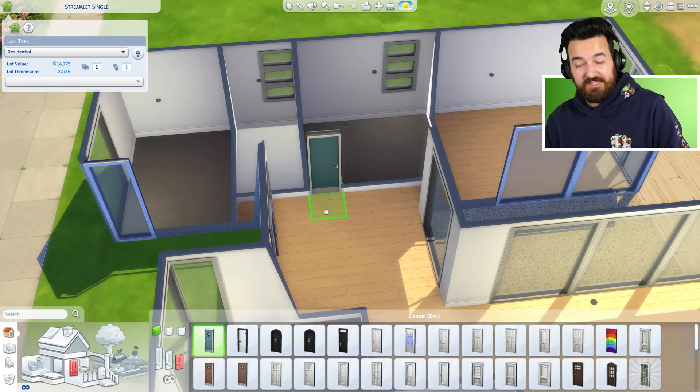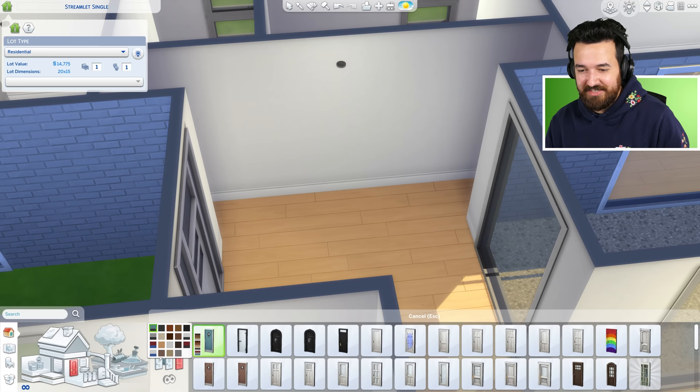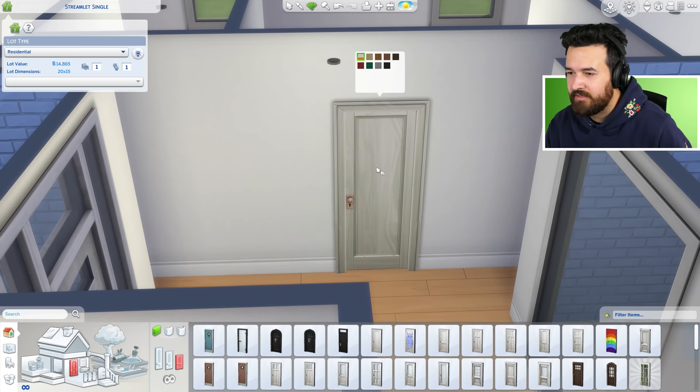We need doors — obviously we haven't done that yet. The cheapest base game door is the bathroom door, but every swatch has the bathroom rack on it, so not super useful. We also have the glass door at $50. There's also this door at $50 but it's a little too stylized for this build. I just have to use this $90 door.